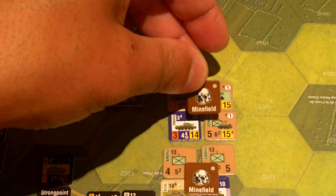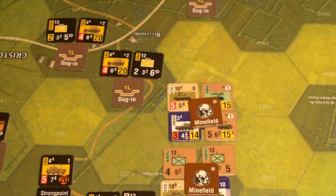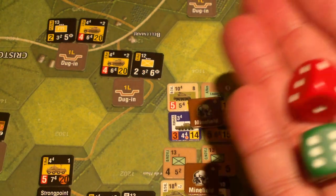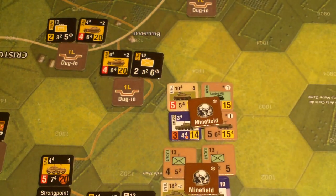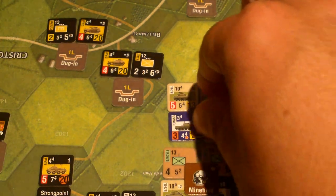We have four AFVs and another minefield. We'll do this two at a time — the Sherman is the red die, looking for a one or two to hit. No hits. Then for the machine gun in its carrier — that's brutal. Minefields are rough.